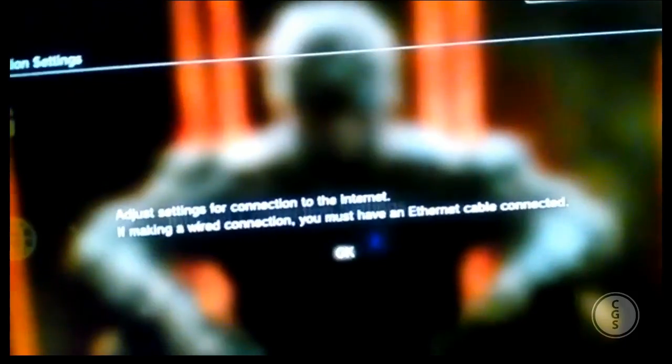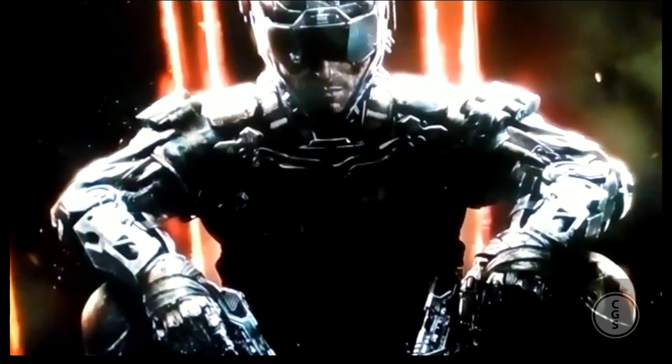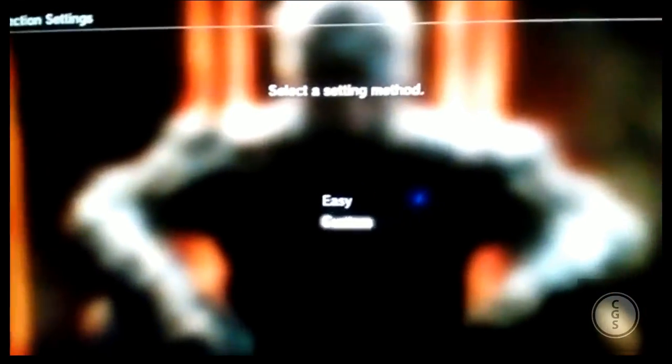It will ask if you want to adjust the internet connection settings. If making a wired connection, you must have an internet cable connected. After this point, click Easy or Custom — we're going to select Custom.